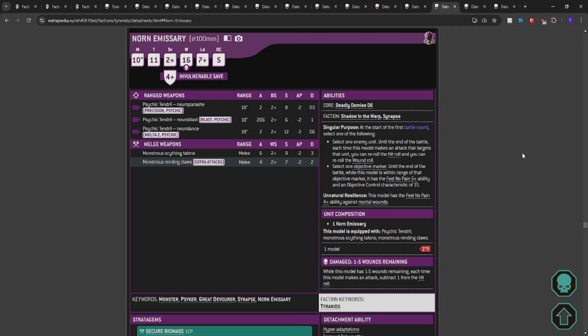You could also roll snake eyes and look like a dumbass. Why choose the Norn Emissary over the Maliceptor? The natural feel no pain, the OC, the feel no pain versus mortals. Same 18-inch range, different damage profile. If I have a big target I can still shoot with the Neural Lance. Melee options: Monster Scything Talons — 6 attacks hitting on 2+, Strength 9 going to 10 with synapse, AP2, Damage 3 — and Rending Claws — 4 attacks hitting on 2+, Strength 7 going to 8, AP2, Damage 2.